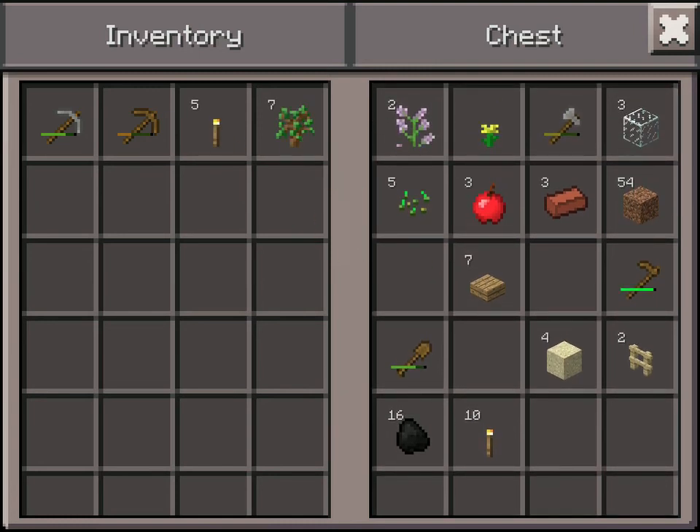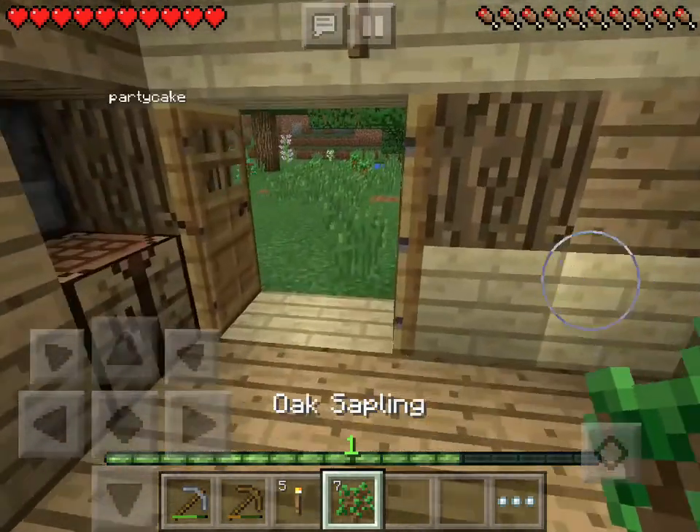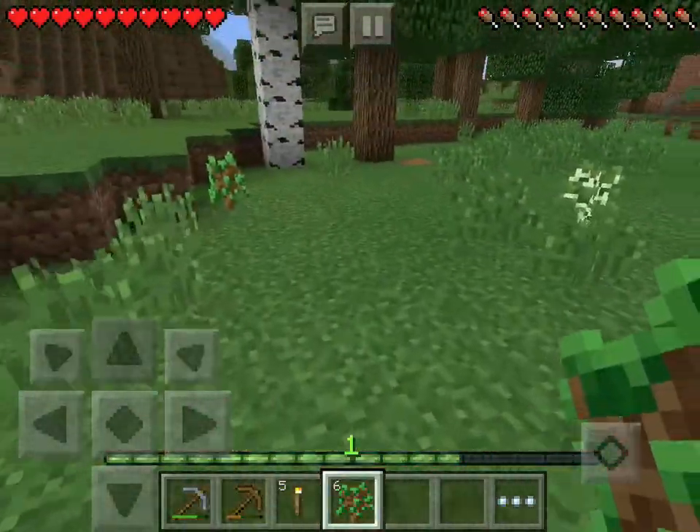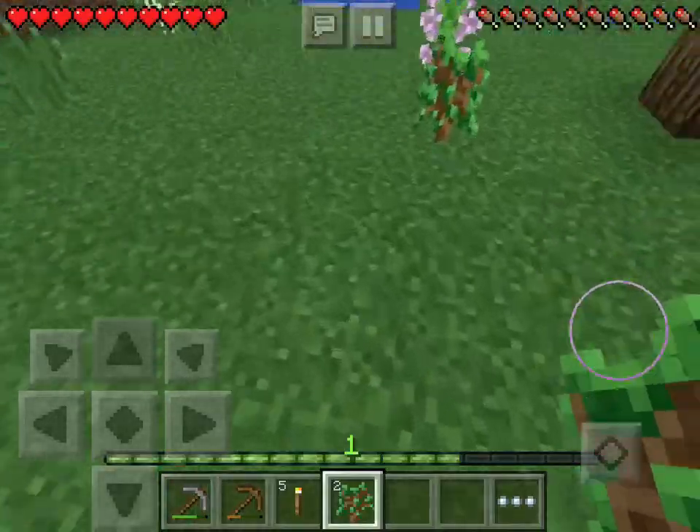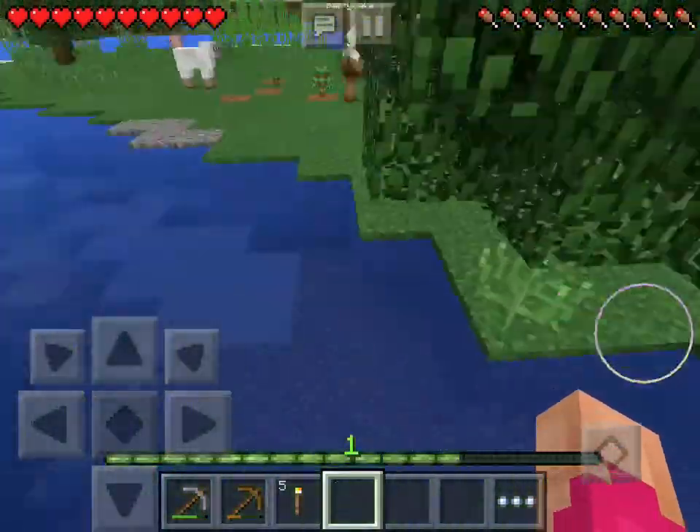So you can get all the saplings — well, I got them off. Who's got your apple? Apple Joe. I wish you could spawn apple trees. I'll be so using the apples.